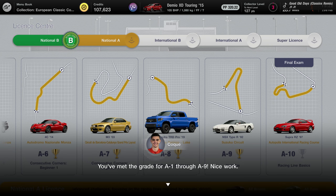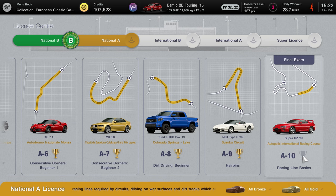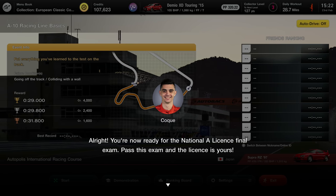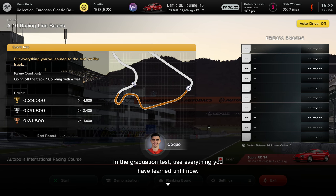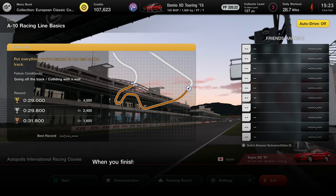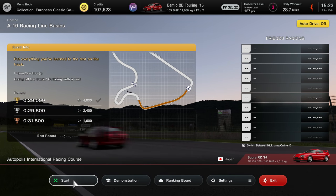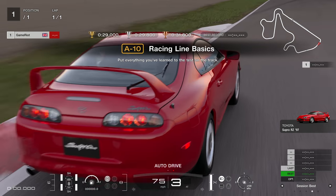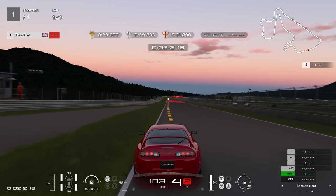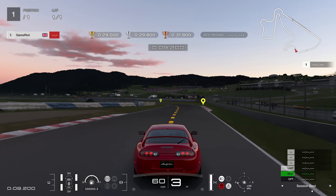The finale - we have to nail this. We are eligible for the final exam and we're driving one of my favorite cars of all time - the Supra is incredible, I would love to buy this at some point in my life. Use everything you've learned up to this point, connect each corner smoothly, stabilize the car with the brakes and the throttle. When you finish there is a National A license waiting for you - let's do this!